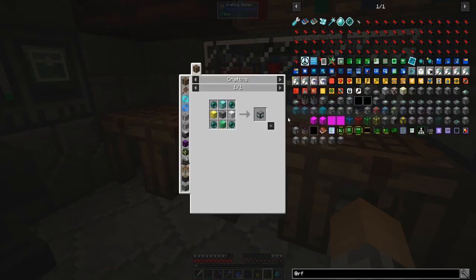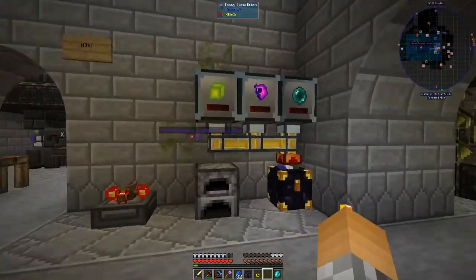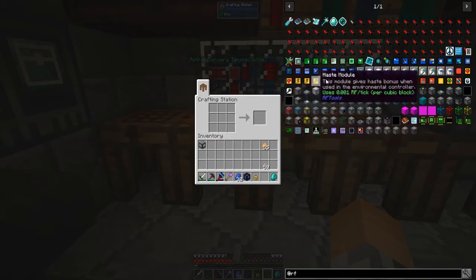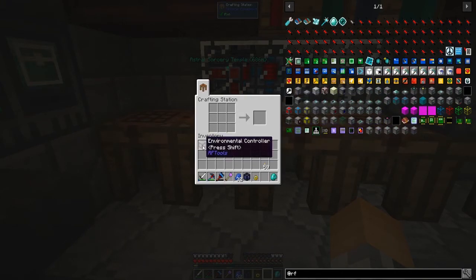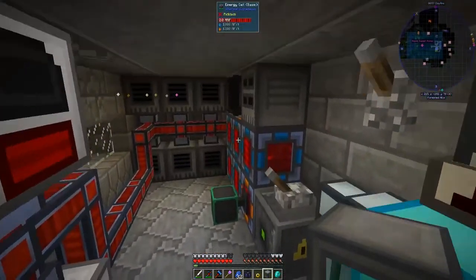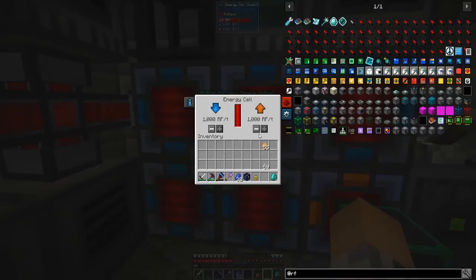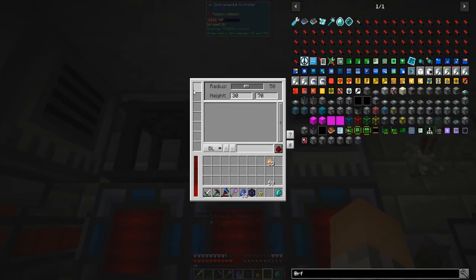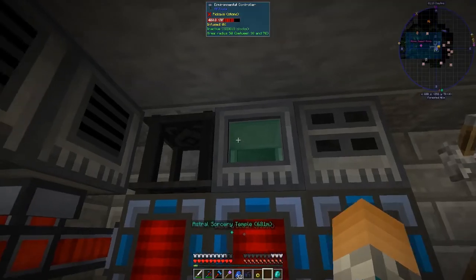There's all the blocks I need, four ender pearls, and I should be good to go. There's the environmental controller. Now for these cards - this is going to need access to RF, let's just throw it up here for now. It's outputting through the top. It's got slots here on the side - one, two, three, four, five, six, seven different cards you can put in, but the more cards you put in, the more RF per tick it's going to cost. You can set your radius - this is 50 blocks from the controller block.